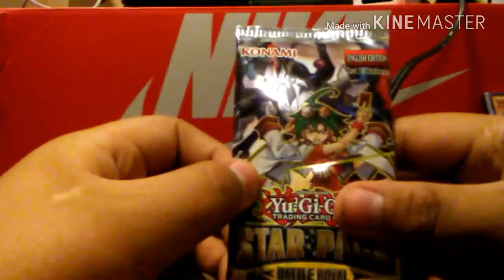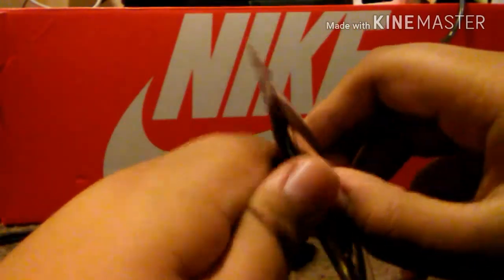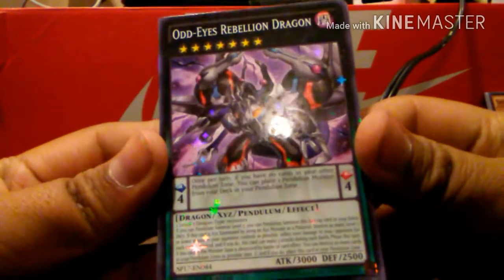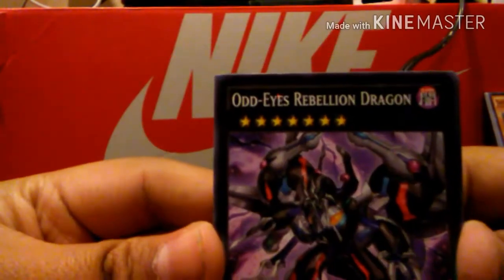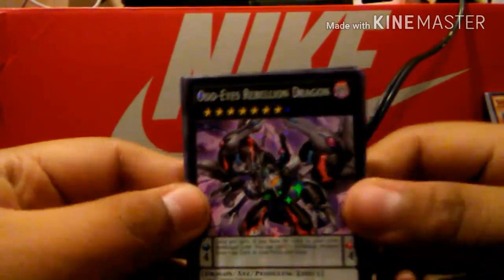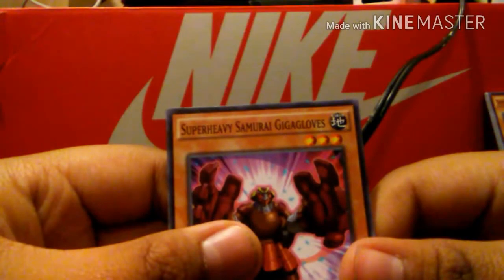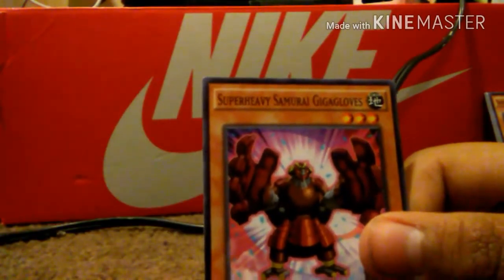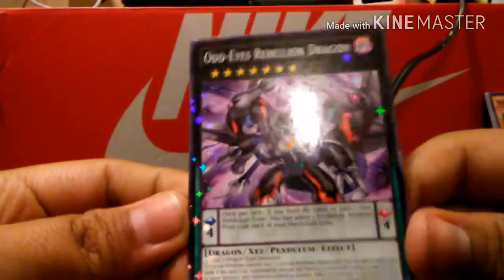Now to open up our final pack, pack number four. I like the original Yu-Gi-Oh character better — no offense to really big fans, I just love Yugi way better than all the other characters. Oh my god, this looks like a good card — All Eyes Rebellion Dragon!